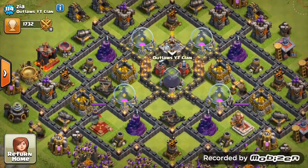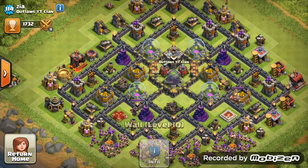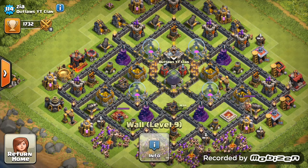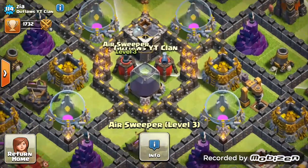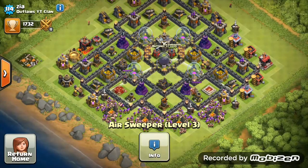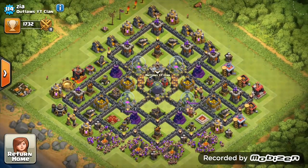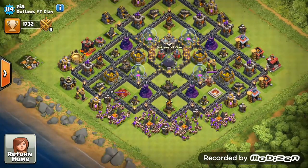Let's start off here - we're going into the Outlaws YouTube clan, and first off we have Zia. Looking at his base, that's looking brilliant actually. Every defense is maxed out, walls are looking solid. He's maxing out these walls to level 10 - everything is level 9 at the moment, town hall 9 of course. Get those air sweepers to level 5; at the moment they're level 3, not too strong, but they're in brilliant placement covering each side of the base and covering the air defense.